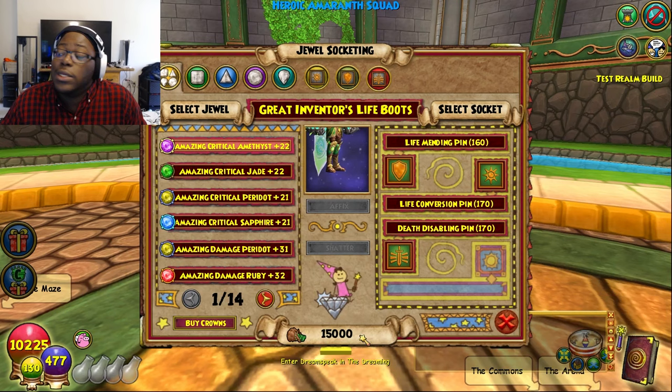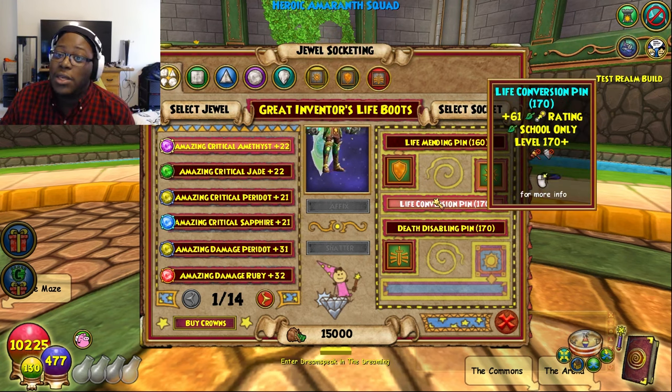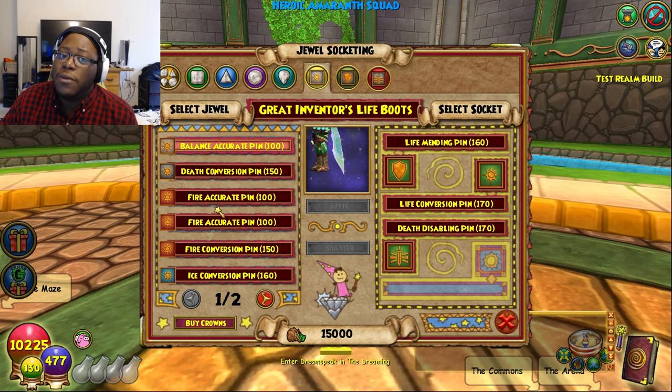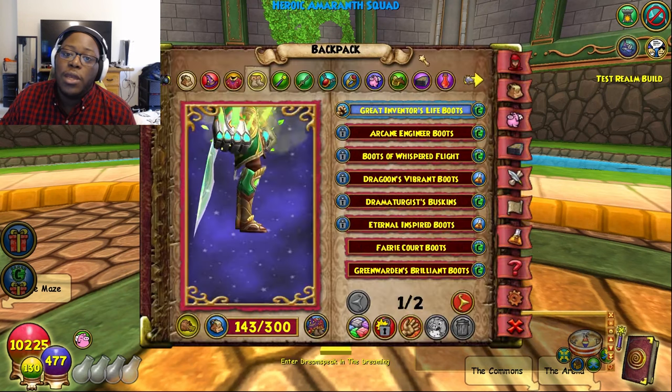In this update, you'll notice some of the jewels have gotten a little bit of a difference with the new jewels. Some of these pins are amazing. The Sword Pins seem kind of the same, except you get a little bit more critical — a little more value. But now you can actually get conversion pins of your own school. I have a Life Conversion Pin here, which is a plus 61 pip conversion. You can put whatever you want for the power pins — fire accuracy, a death conversion pin, it's up to you. I put the Life Conversion Pin to try and conserve some pips and save up on the pip flow.